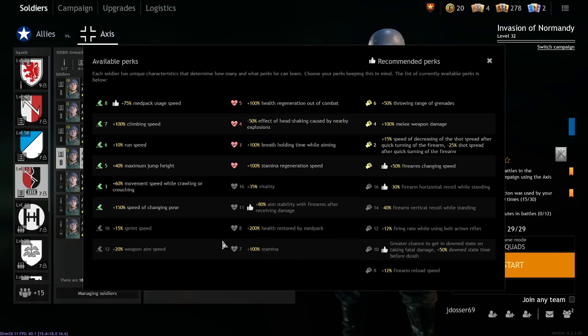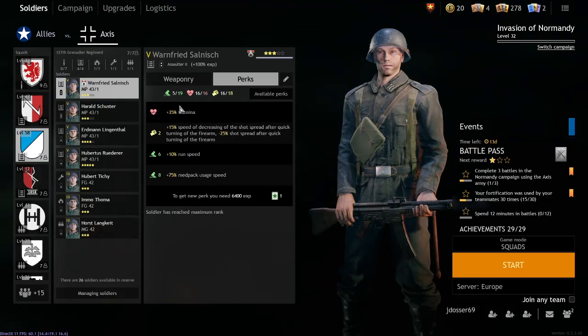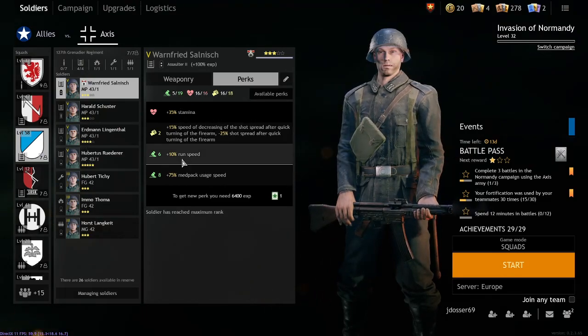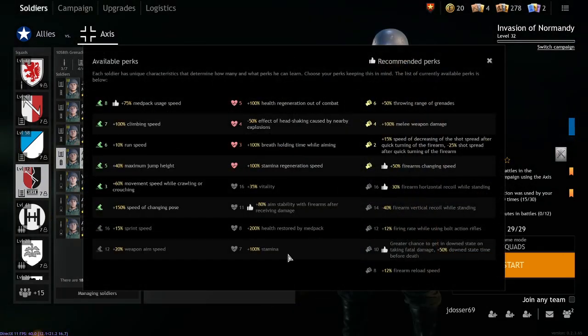The 100% stamina perk is really surprisingly good. If you use this with the Assault class that already has 35% more stamina, you can literally turn your soldiers into marathon runners. You will be running across the entire map and won't run out of breath at all. Combine this with a stamina regen perk, run or sprint speed, and a sword or a mine — you're just going to be bolting across the map. It's a really powerful perk.